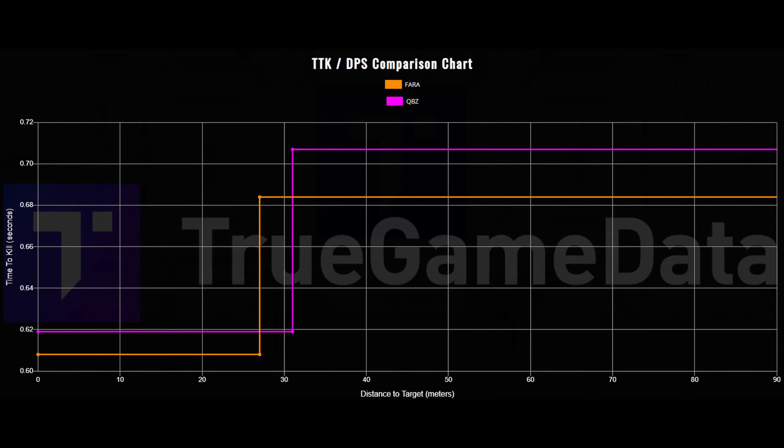This DPS chart is from TrueGameData — thank you for the wonderful work he does. Comparing the base Fara to the base QBZ, keeping in mind all attachments will affect the range, we can see that they're both fairly close to each other in both long range and short range, within about 100 milliseconds. The Fara wins out just a little bit, though the QBZ grabs the edge between the 28 meter and 31 meter range.